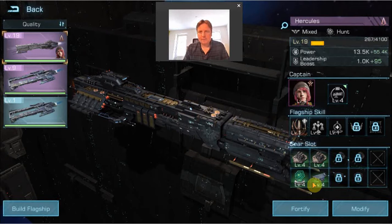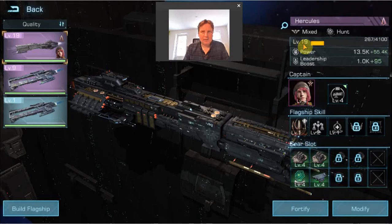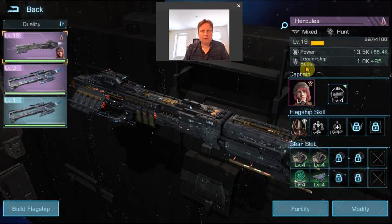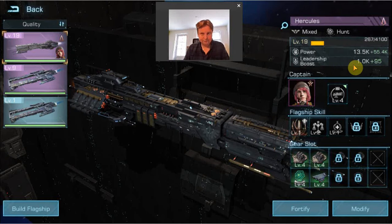The easy way is fortifying. You can use your flagship datachip items that you might have gotten somewhere to improve the XP level. And also by attacking marauders with your flagship and fleet, you also gain some experience and that also improves the level over time. Increasing the level has some positive effect on the power of your ship and on the leadership boost.